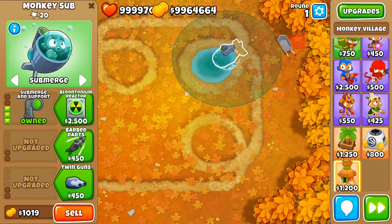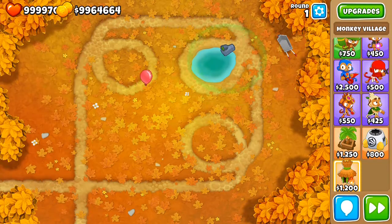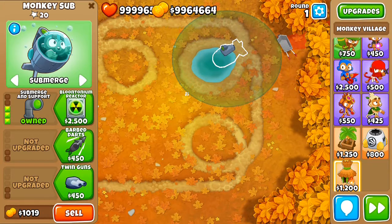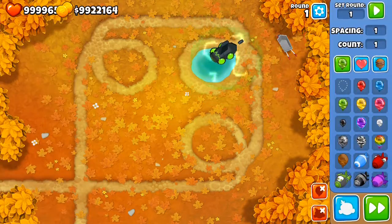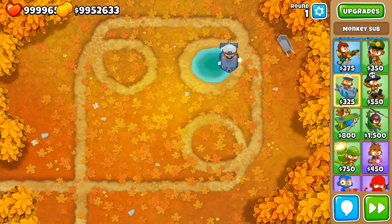Another way for the Submarine is having it submerged with the 3-0-0, 4-0-0, or 5-0-0 upgrade. You don't only detect camo, but you also remove the camo property from bloons. That's a great way to help other towers pop camo bloons. With the fourth and fifth upgrade you not only detect camo with the sonar but also actually pop bloons.